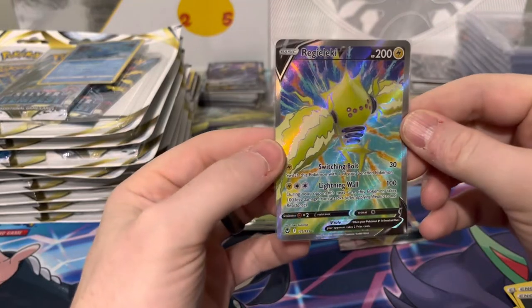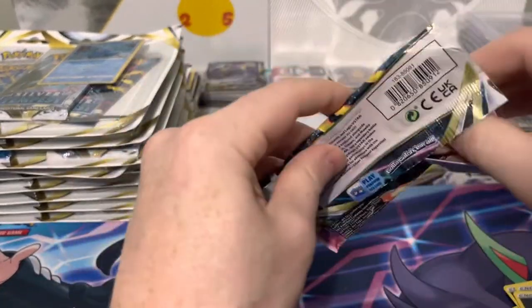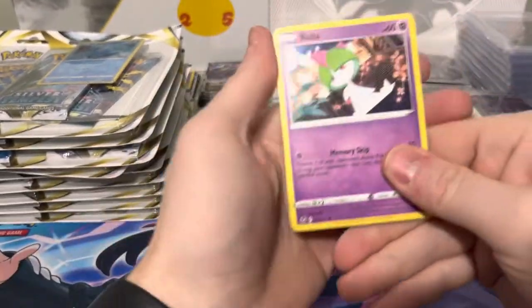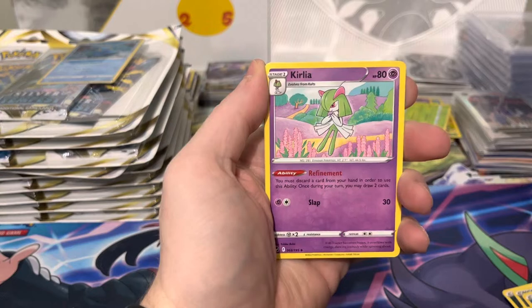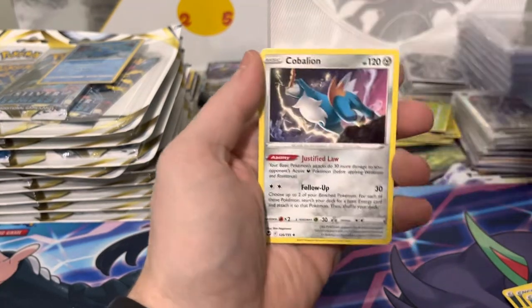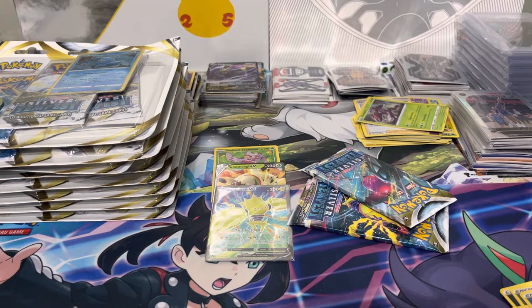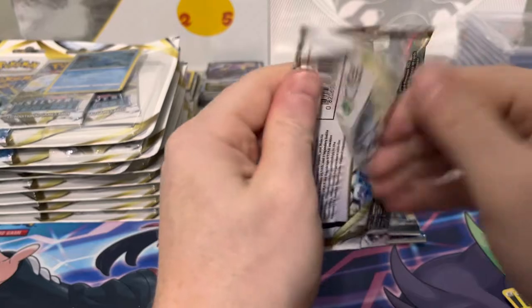Nice hit — not an alt art but a nice hit. The Lugia alt art is the one to get in this set, and I think the next best is the Dragon. There's also the Skunk Tank alt art and Regieleki alt art. There's also a gold Lugia and a rainbow Lugia. I can't remember that other alt art right now off the top of my head — it'll come to me as the video goes on. Skunk Tank, Regieleki...